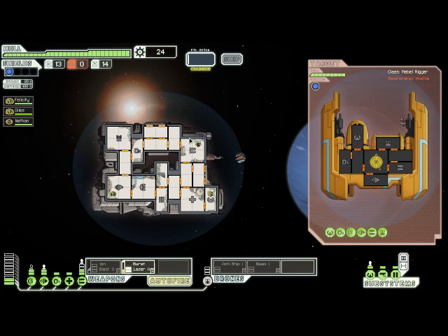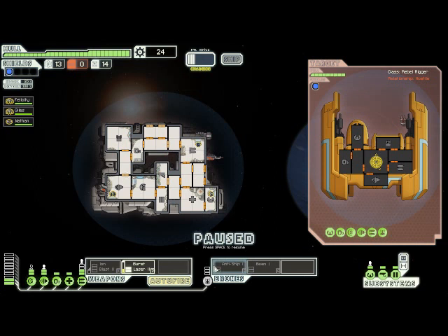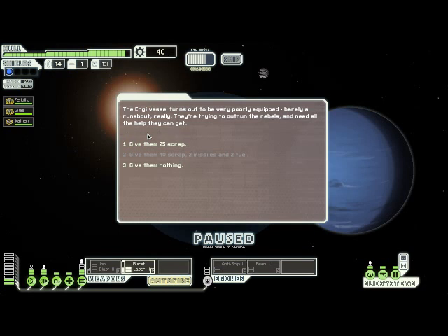Here we have another Rebel fighter - this one has an attack drone of its own. I was hoping it was a beam drone, because then it wouldn't be able to cut through my shield on its own, but it's not. I'm actually going to turn on my anti-ship drone here, just because I could use a little bit of extra firepower. That worked out well because it happened to hit their weapons bay. We got some fuel, a missile, and some scrap.